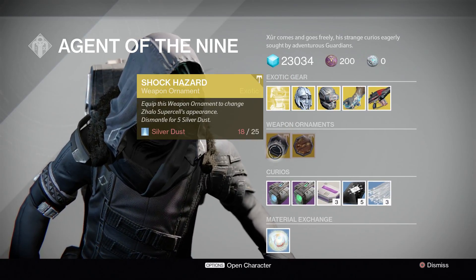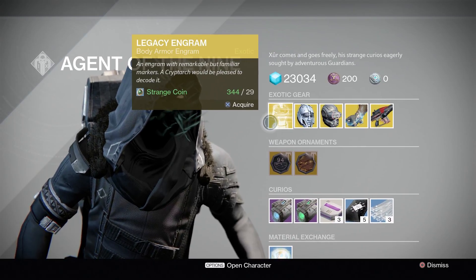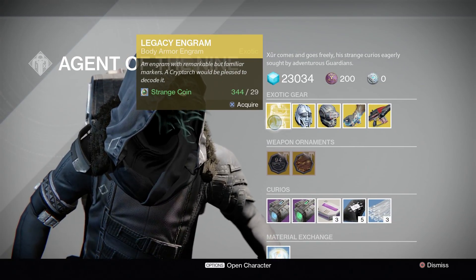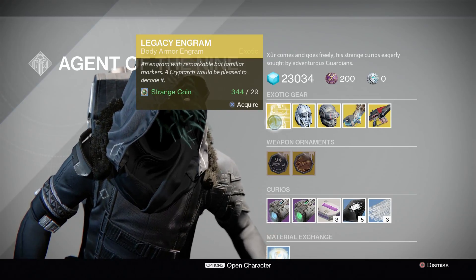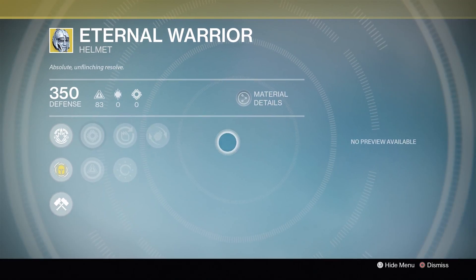So you've got Born in Fire and Shock Hazard — that must look nice, I may show it later. For the engram this week it's for body armor, so one exotic body right there.